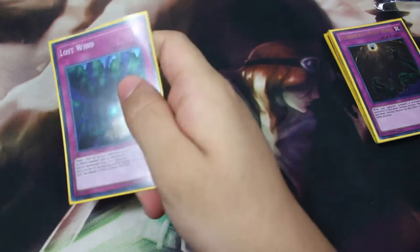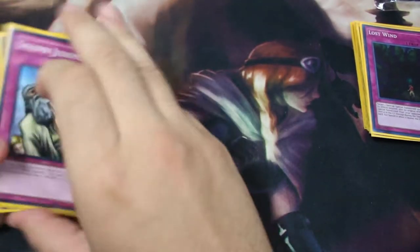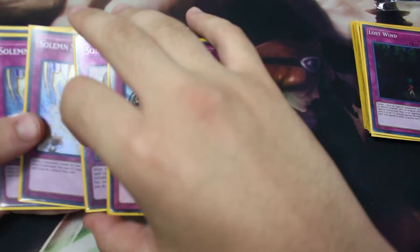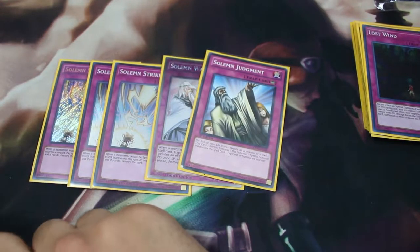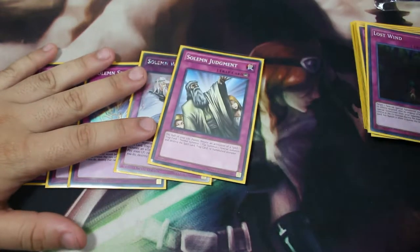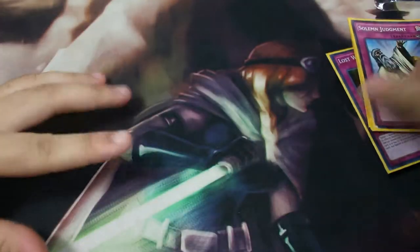Another MVP card: one Lost Wind — I should bump this to two. Against Gouki, Sky Striker, and other good meta decks, it's a great card. Next, Solemn Brigade came up two or three times. It's Solemn Brigade — they're traps so I can't chain them to summon Paleozoics, but it's still annoying. It's budget-friendly, kind of like a budget Altergeist.